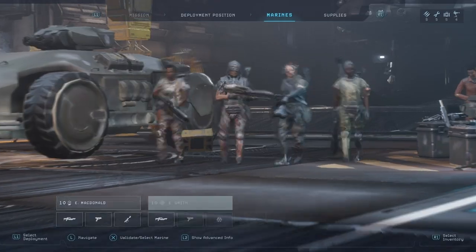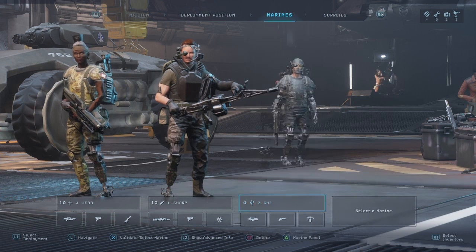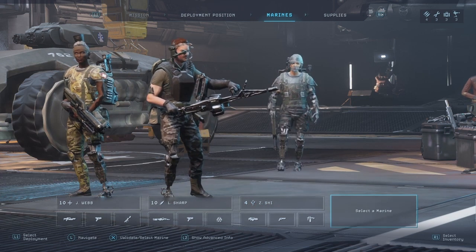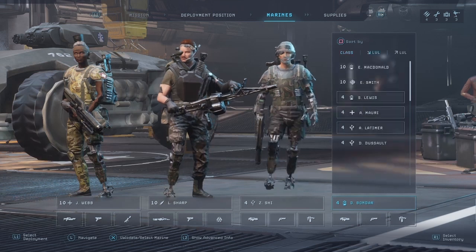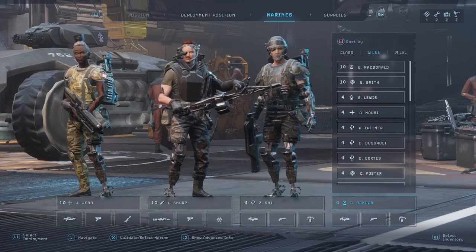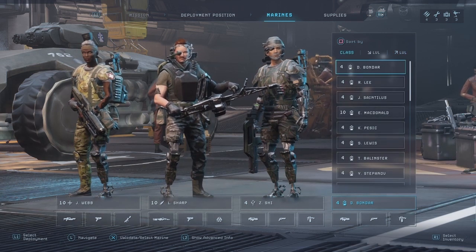Then we're going to Pioneer Station, which is the one just before you lose the ability to avoid the day counter. So if you complete Pioneer Station, you have no scope to train your marines on earlier maps.